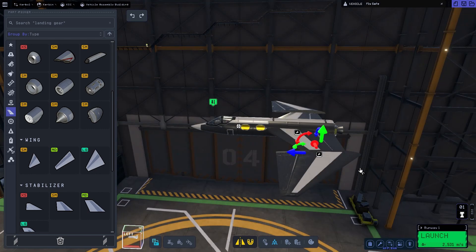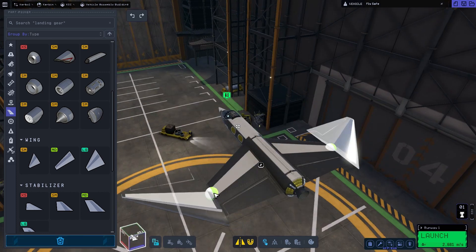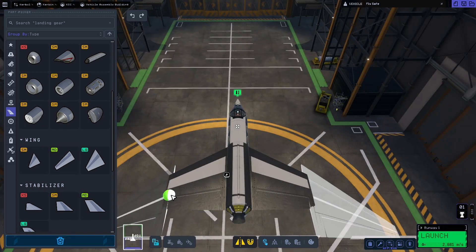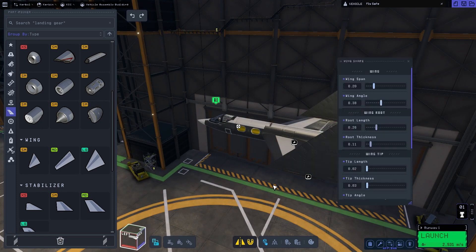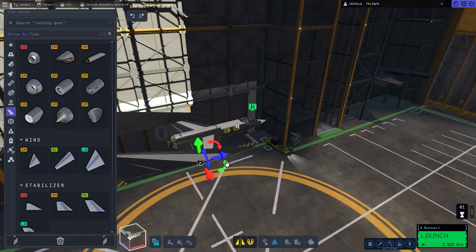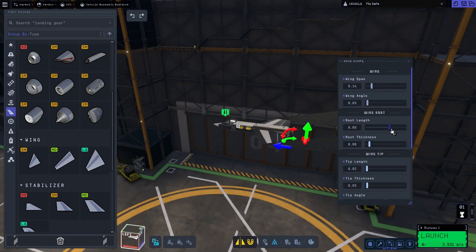Now we're putting on those little side fins. Unfortunately, because we're in Kerbal Space Program, it's not a perfect recreation — the rocket is going to be a little different from the normal one. It's going to have a few extra engines, a more powerful engine, just a few extra things that the Virgin Galactic mission didn't have. Now we've finished hooking up those wings. I didn't include the build of the launcher because the video would be two hours long if I did.